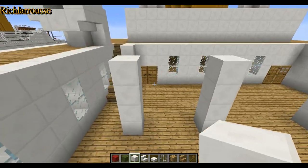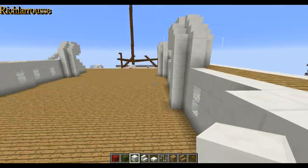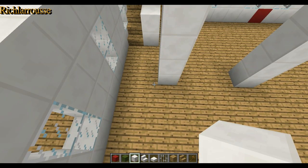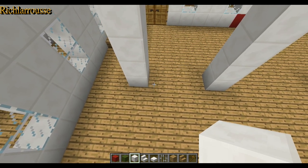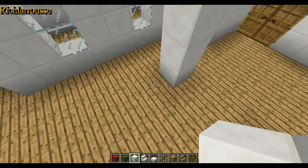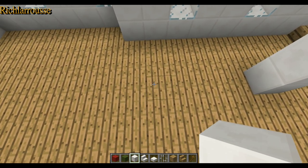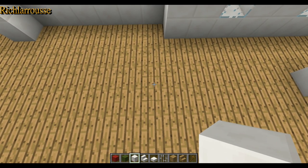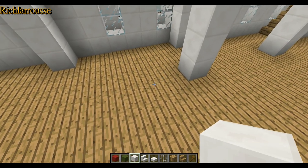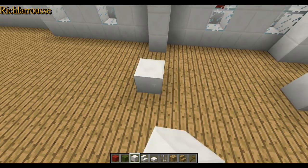Then from the end pillars you're going to count down the sides and add pillars along the sides - every sixth block. So from the side pillar here count to the sixth block, add another pillar, and six again - add another pillar. That's two. Then six again, build another pillar, and six more, build another pillar.